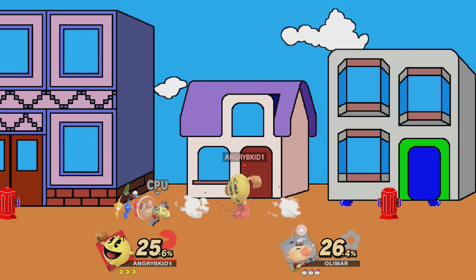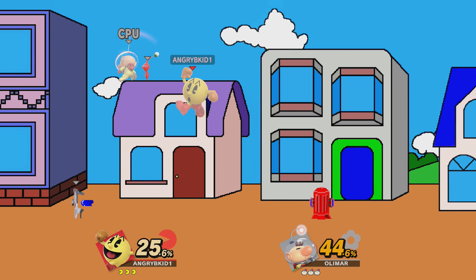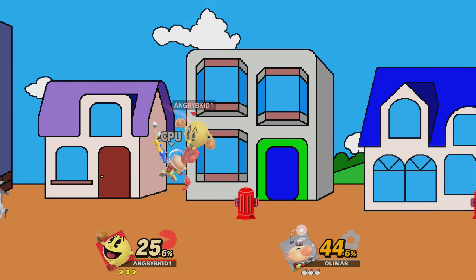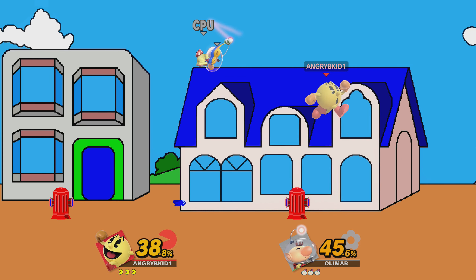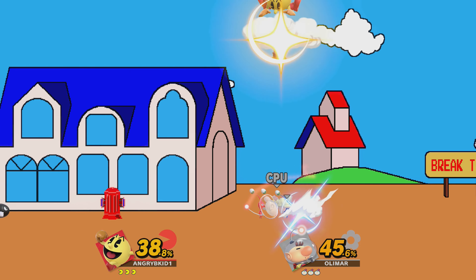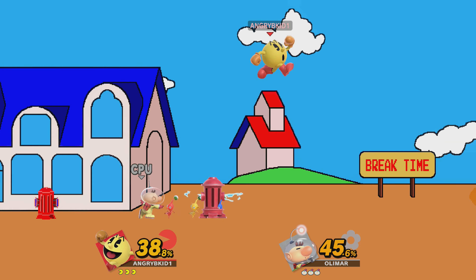Olimar has a gun. His smash attacks, by the way, are also the ghosts from the games — there's Blinky, Inky, Pinky, and Clyde right there. Pac-Man's got a lot. The bonus fruit — I charged up to the key, that's the fullest. Down special's the Fire Hydrant, side special's the Power Pellet, which kind of chases after the pellet. Good old original Pac-Man.